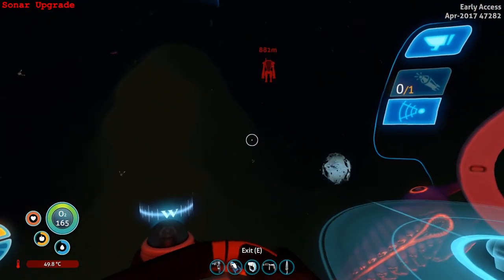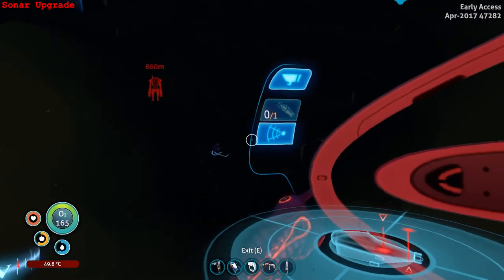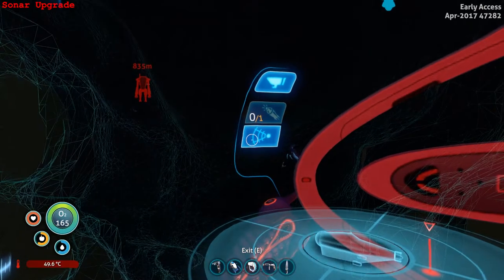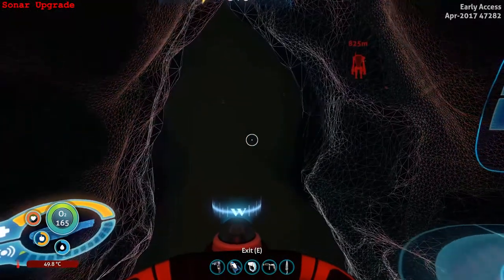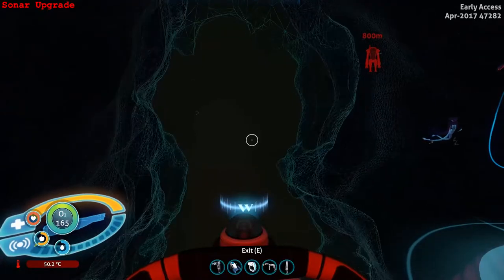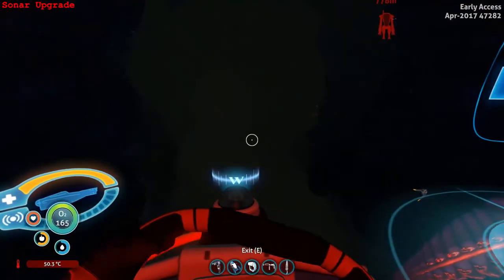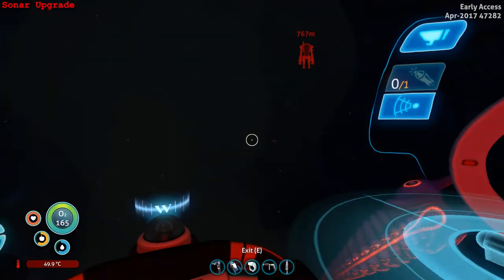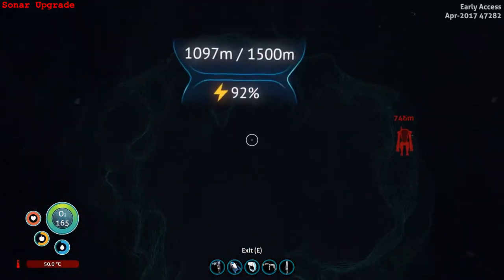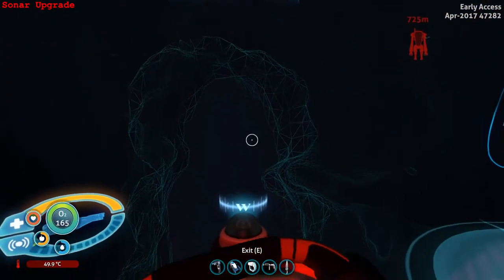I was very excited to see that the Cyclops was getting a sonar upgrade, but after seeing it I was a little bit sad. I was really hoping the Cyclops could be like a mobile scanner room, but instead this is just kind of the same thing you receive from the Seamoth. It pings three times, which is nice, but it's the last thing I'm going to use to discover small caves and places I can't find - if I'm going to do that, I'll use the Seamoth with the sonar upgrade on it. It uses up valuable power on the Cyclops, about 1 or 2% every time you use it.